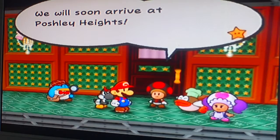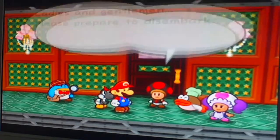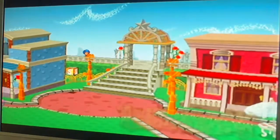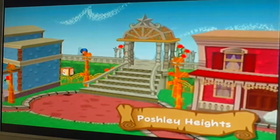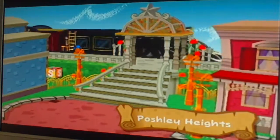He will soon arrive at Poshley Heights. Ladies and gentlemen, please prepare to disembark. I should get something here — like a reward from a waitress or something. This is a Mario game — Mario does stuff for no reason. Idiot.